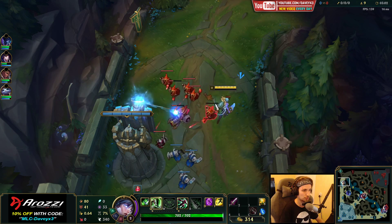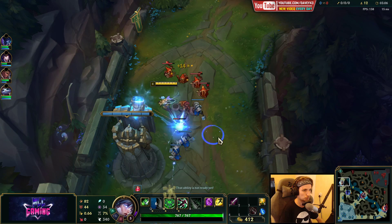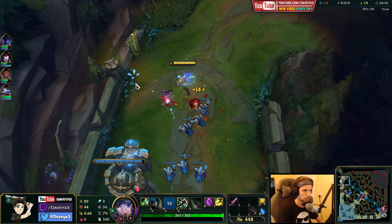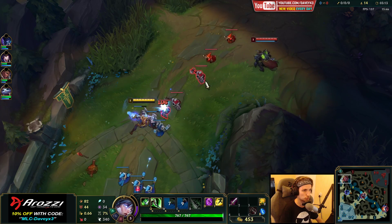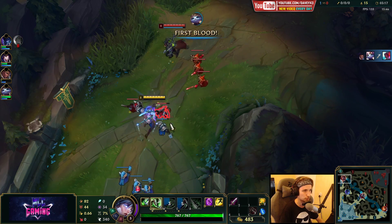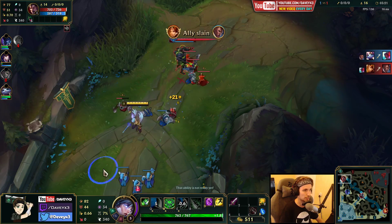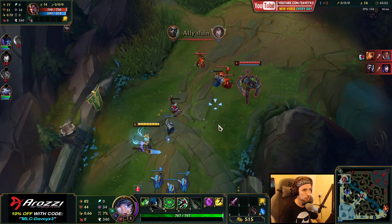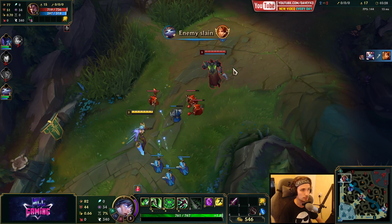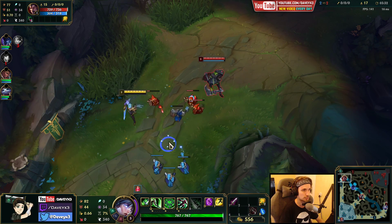Nocturne is actually taking the blue buff right now, so I'm going to keep this in mind because there could be a fight happening in the river soon. I'm going to start pushing this wave — there might be a big fight coming in the river very soon and I want to push because of this. Now we can also start trading Darius. The best way to trade a Darius, especially with Electrocute, is short trading him the moment he tries to take a CS.